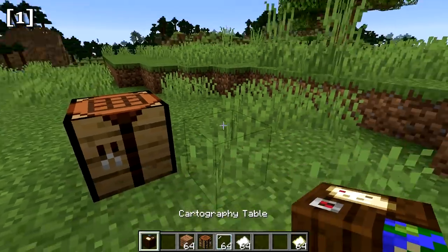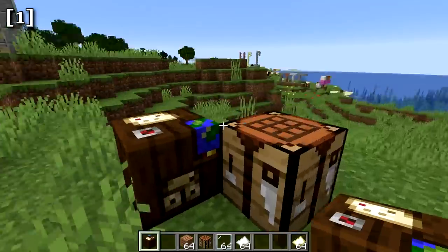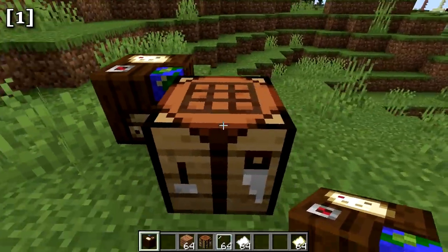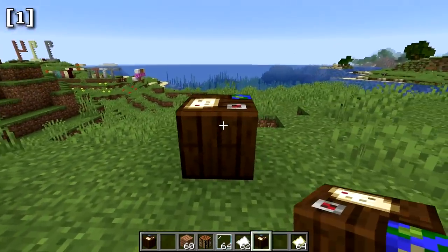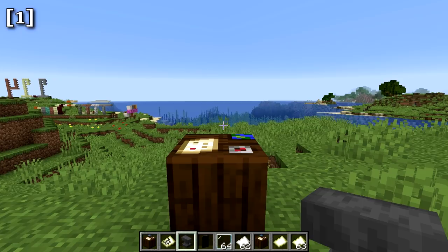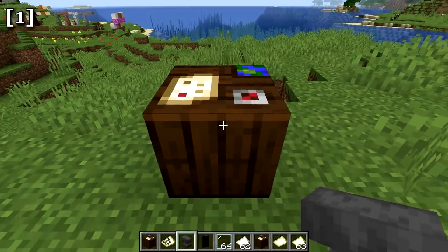The cartography table has a globe-like design and serves as the workstation for the cartographer villager. To craft it, you need four planks and two paper in the crafting table. The cartography table has three primary uses: copying maps, expanding maps, and locking maps.